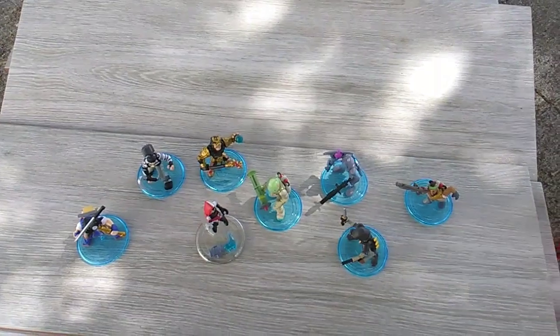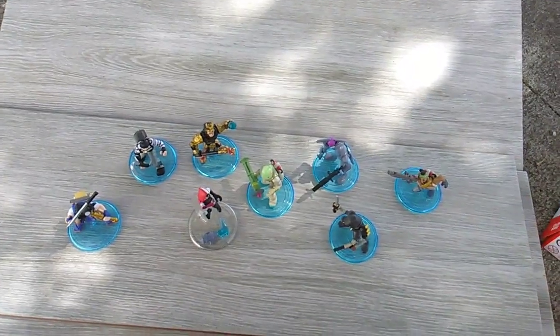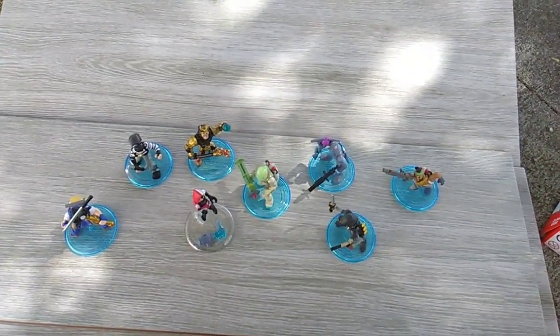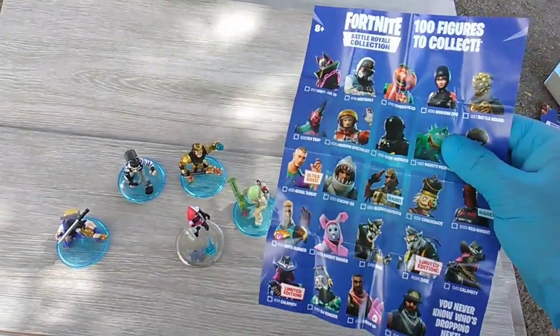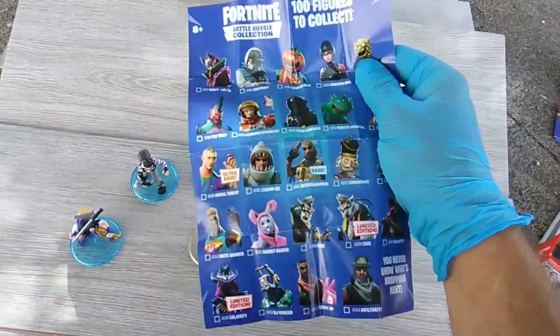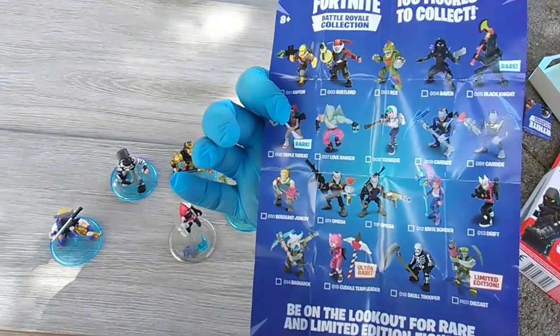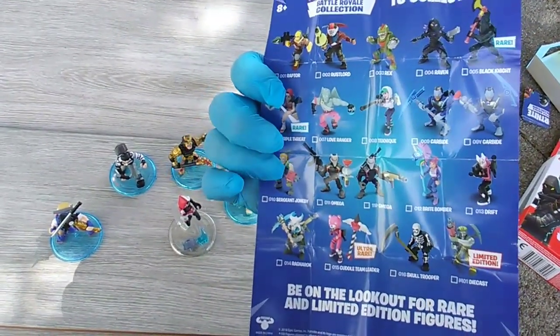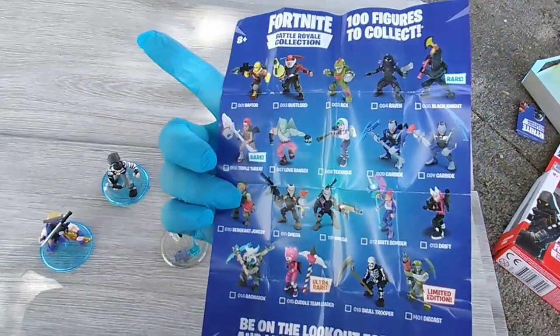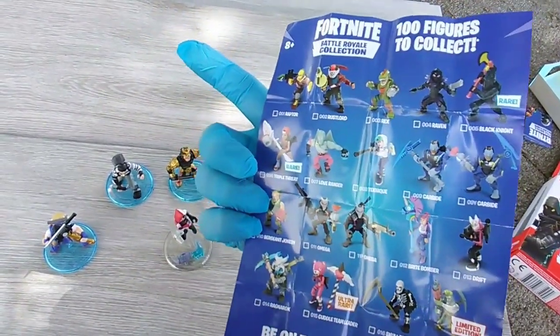Here's what's weird: they're putting checklists now in the single packs. Wave three — first time a checklist has shown up in single pack figures — but it's the wave one and wave two checklists; it's not even the wave three checklist. So we've got all these: Raptor, Rustlord, Rex, Raven, Black Knight, and Triple Threat. The two-pack is rare — we didn't even know that at the time.